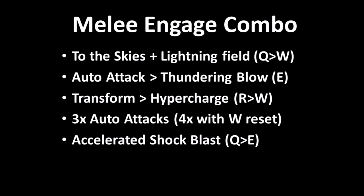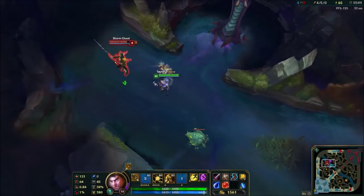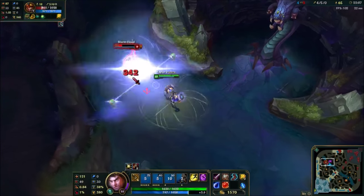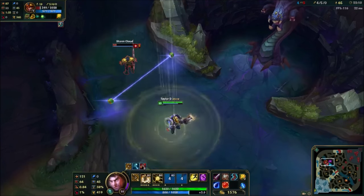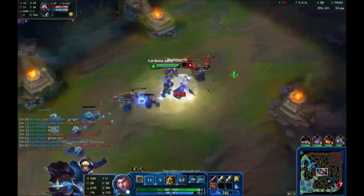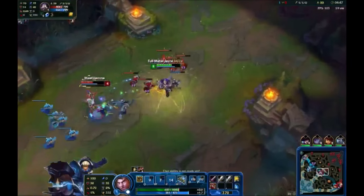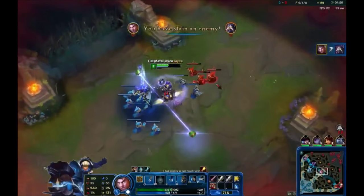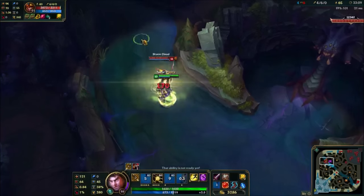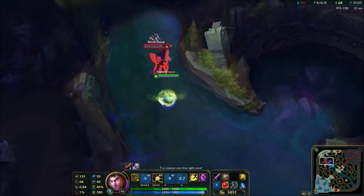Your melee engage combo is basically just a reverse of your standard combo, except you start out in hammer stance. Use this combo when you want to start a fight with the enemy. It allows you to shoot your shock blast at close range so they cannot hide behind minions or dodge. Your melee EQ combo involves you knocking someone back and then jumping onto them in an attempt to gain a better position or escape a situation.